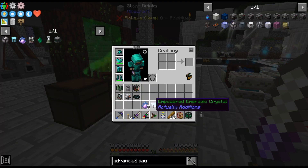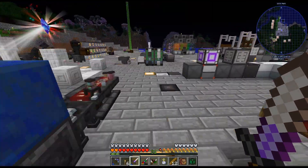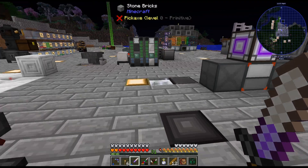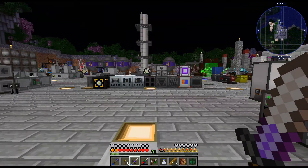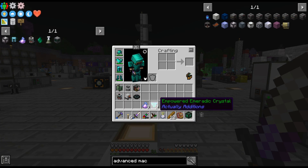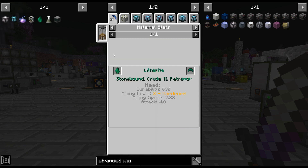I do know that we got mana dust and powered emiratic crystals last episode. And I think today we are going to turn them into litharite.